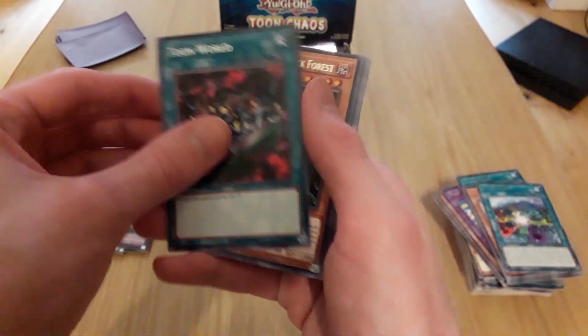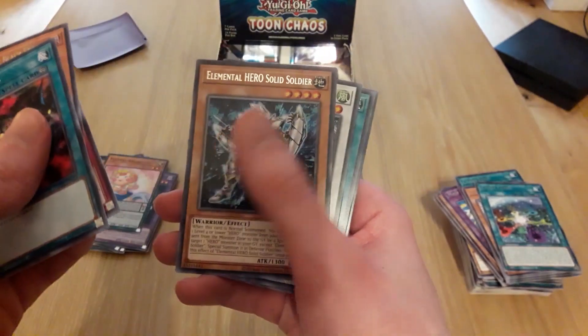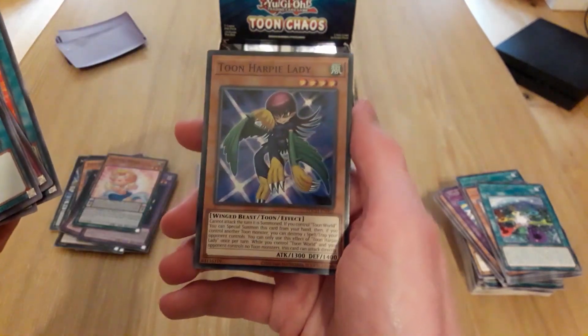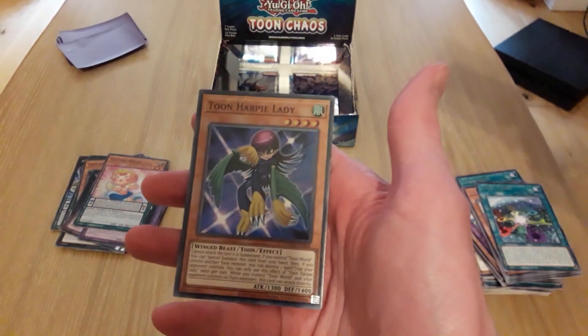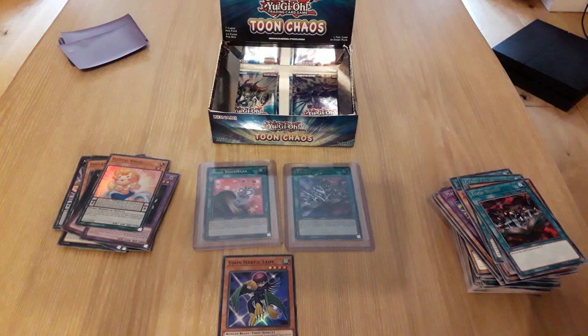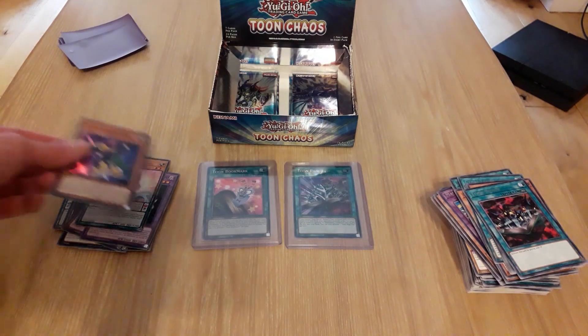Toon World, Witch of the Black Forest, Gemini card, Solid Soldier, Stardust Dragon, Supervise — oh cool, Toon Harpy Lady! Does that work? No fucking way! Oh shit — never mind. Does that work? Yeah, that's still good. It's a cool card to get anyway. We'll put that file there.